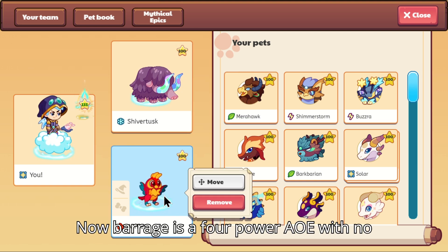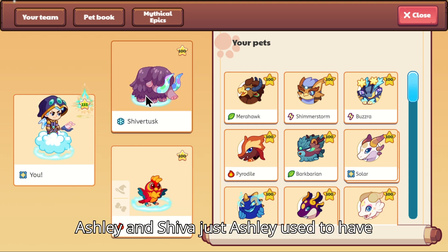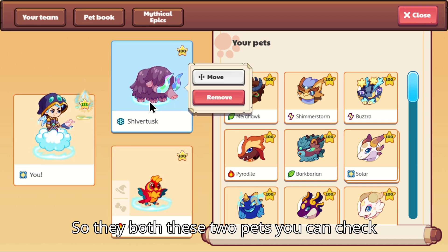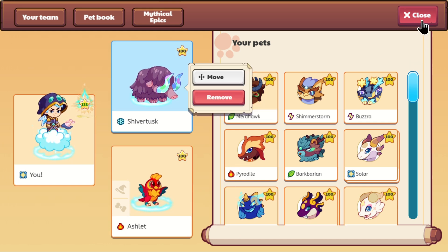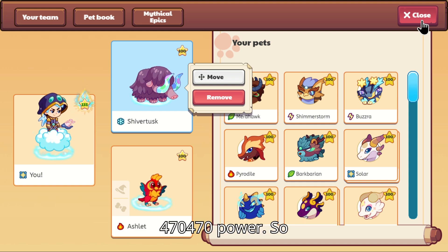Bearage is a four power AOE with no rechargers. Ashlet and Shivertus — Ashlet used to have a lot of power, but now they nerfed him. So these two pets, you can check for yourselves for my charge levels, but with no charge levels, they both have 470 power.